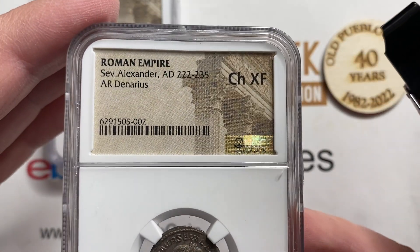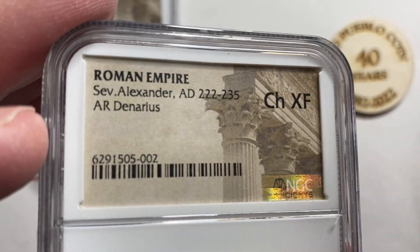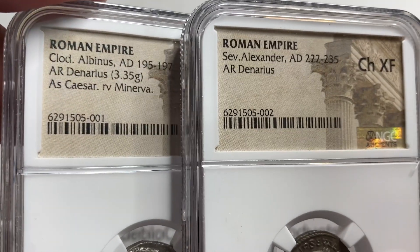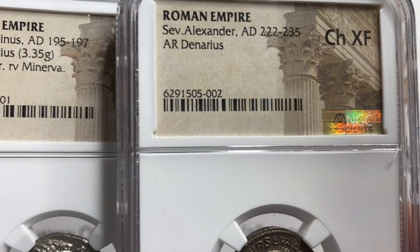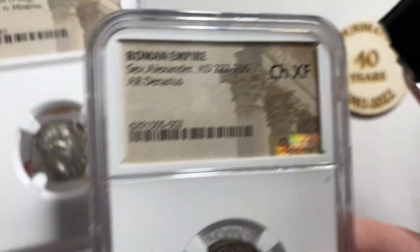You get a description that looks like this: Roman Empire, Severus Alexander, AD 222–235, AR Denarius, Choice XF. What they don't have on there is the description of what's on the coin — as Caesar, reverse Minerva — no description. They also don't put the weight on the coin or the surface and strike quality.